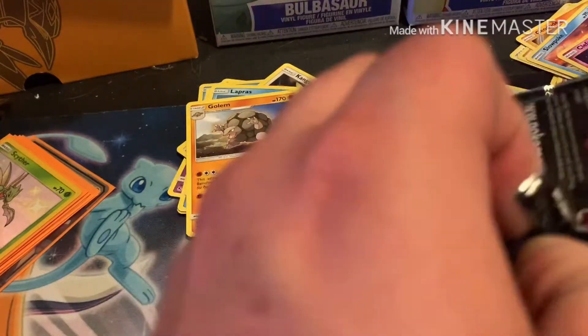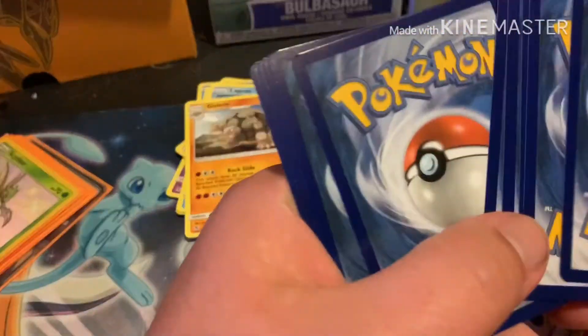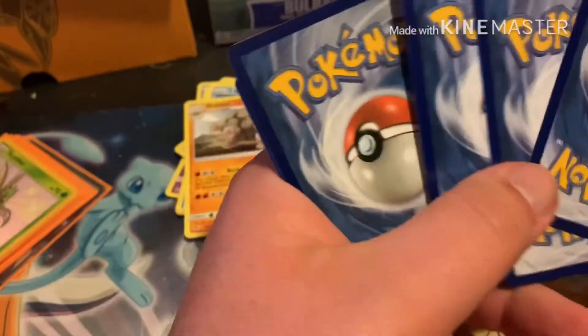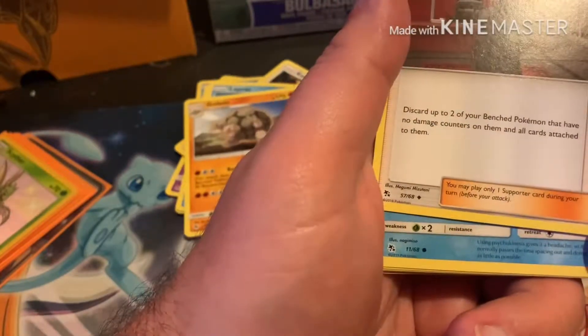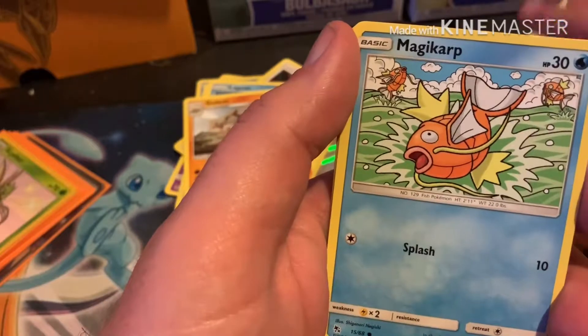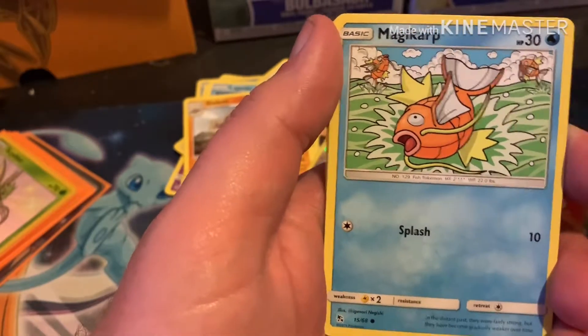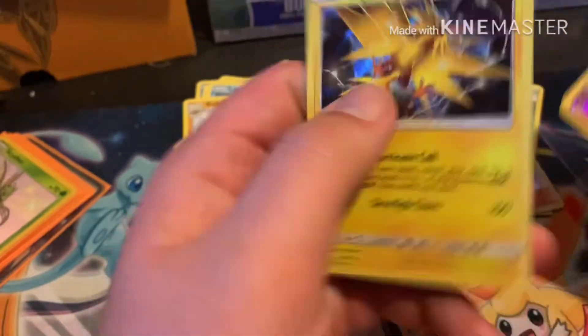Here's our last pack. Dark energy, Charmeleon, Clefairy, Giovanni's Exile — Psyduck — sorry I had that up too high. Charmander, Magikarp, Slowpoke, Clefairy, reverse rare Jigglypuff — and our rare goes to a Zapdos. I'll do a recap of all of our rares, reverse rares, and shinies at the end. The video kind of went by faster than I thought it would.